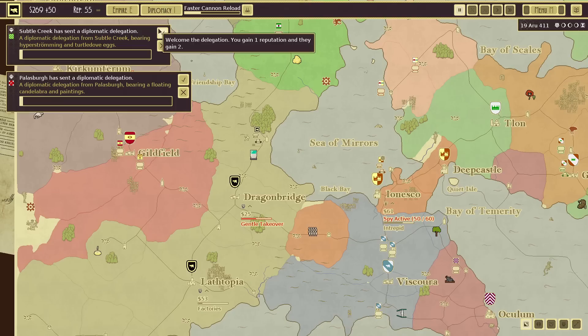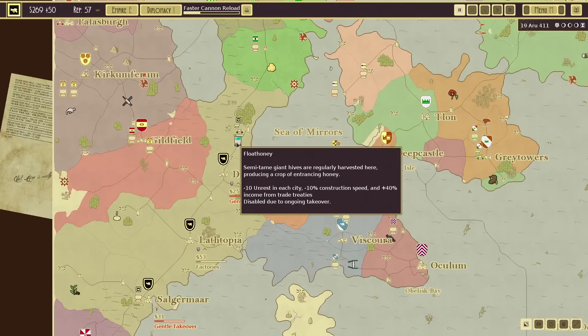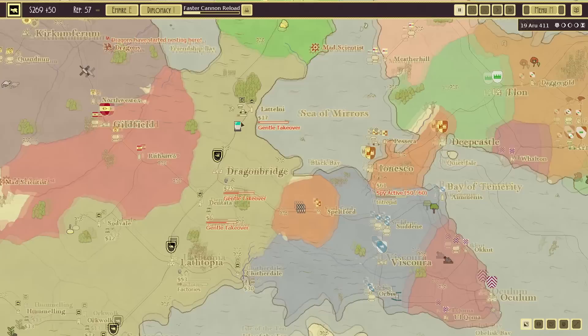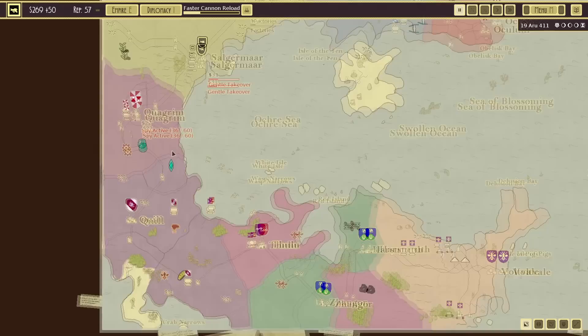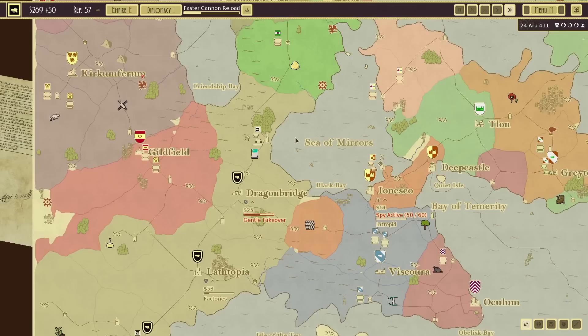And that is that — diplomatic resolution, sure. So now we have three shipyards. We also have Float Honey — I thought that was something completely different. That is much better than I thought it was: minus 10 unrest in each city, minus 10% construction speed, and plus 40% income from trade treaties.